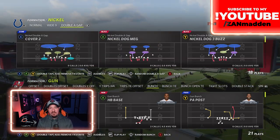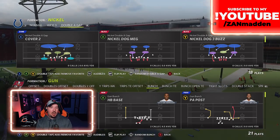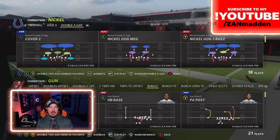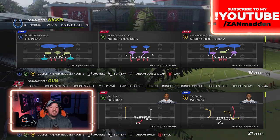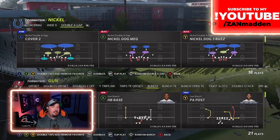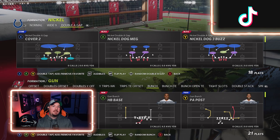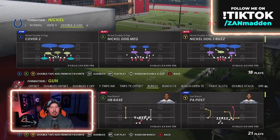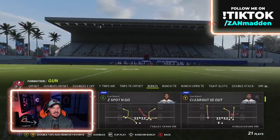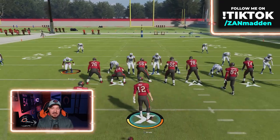The match play that you will find in the double A-gap defenses is known as nickel dog MEG. MEG, or M-E-G, stands for man everywhere he goes. So this particular play, from a play art standpoint, is set up with man lock principles already baked into the way the game plays. We're going to call this particular play against the gun bunch, which is the most popular offense every single year in Madden.